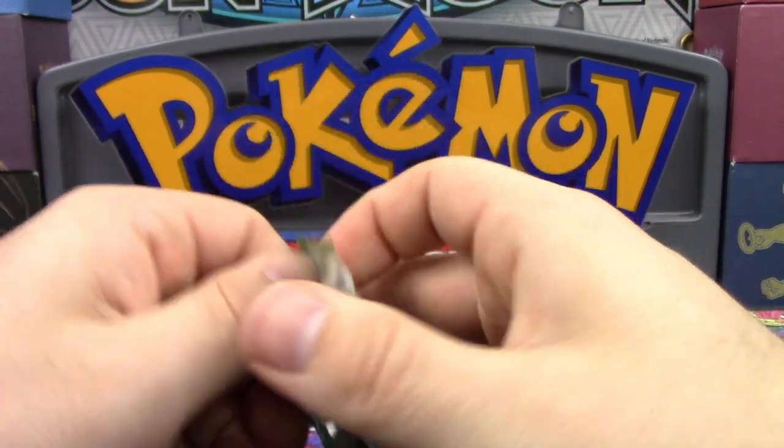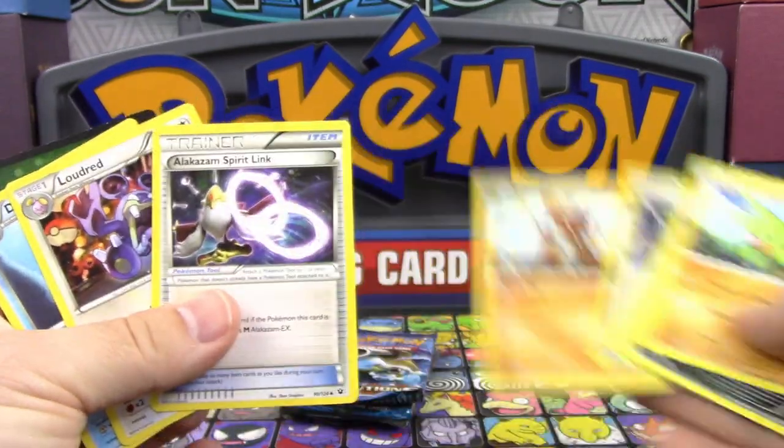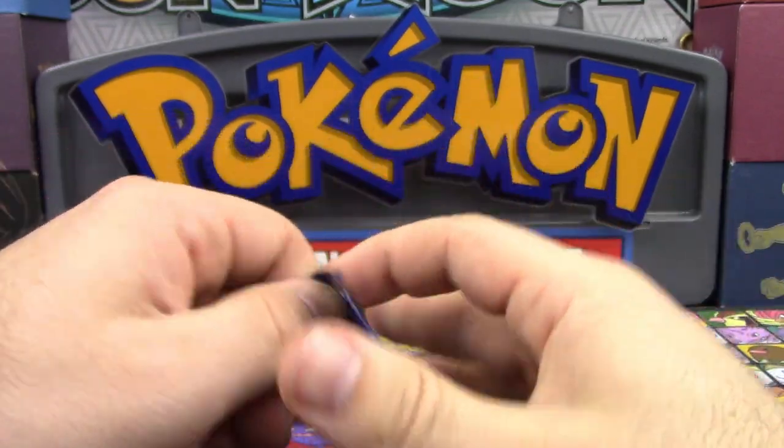We're going to start here with Fates Collide. I'm just going to show you guys what the rare is and that's going to be it. There's a Kabutops in here — nothing special. Nothing else worth mentioning because the trainers in here really weren't that great.